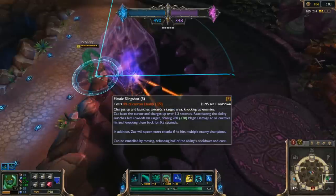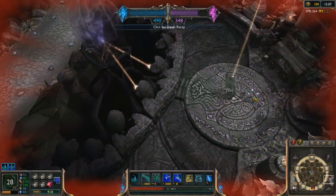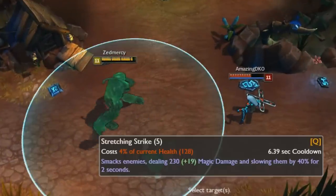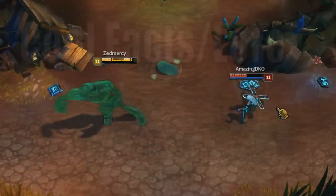Elastic Slingshot, Zack's E ability, has immense range and is able to pass terrain that most other dash abilities or summoner spells like Flash cannot. The range on Zack's Q ability versus the animation is very deceptive, and is much longer than it actually looks.